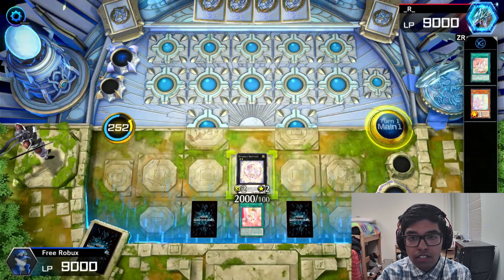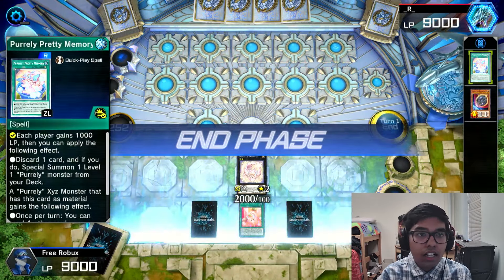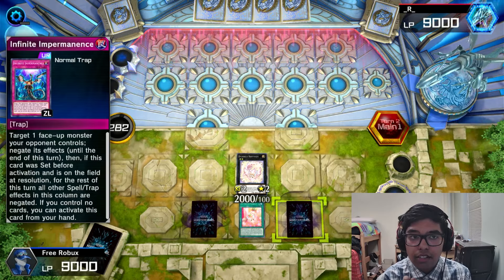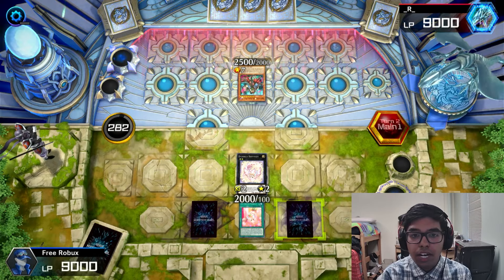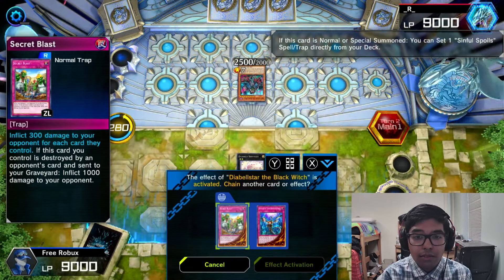I should have summoned the other one. Purrely Memory — let's see what they do. We just have to imperm the Snake-Eye Ash and we should be good. They're both gonna swing into Happiness, but we have my friend Purrely, so we can get some cards back.